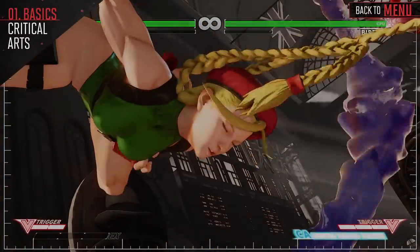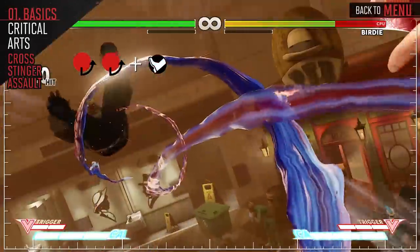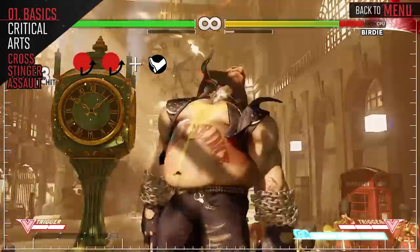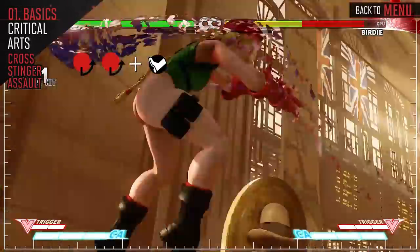Cammie jumps to the wall and then dives towards her opponent, resulting in a volley of kicks. Each kick strength travels a different distance, and the Critical Art is Projectile Invincible until she makes contact. This Critical Art is great for punishing projectiles from far away or for combo enders when Cammie needs the extra bit of damage.